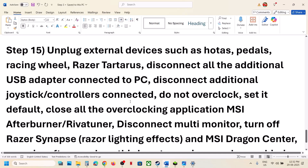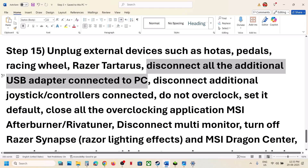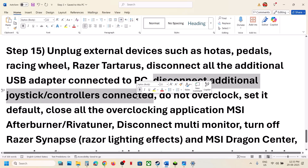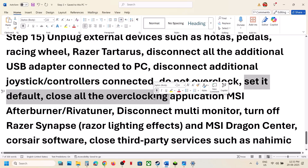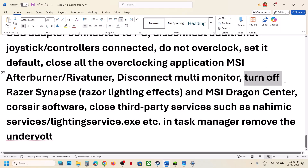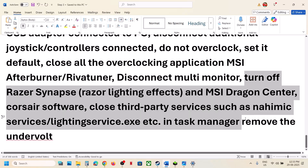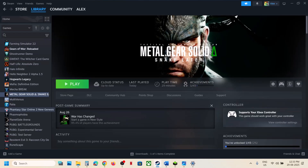The last step is to unplug all external devices from the computer — wheels, pedals, extra controllers, USB adapters, and controller dongles. Disconnect extra monitors. Do not overclock — set everything to default and close all overclocking applications like MSI Afterburner or ReviverTuner. If you have any third-party services or applications running, close them. If you have undervolted your CPU, remove the undervolt and launch the game. One of the steps shown in this video should help fix the issue. Thank you for watching — please like and subscribe.